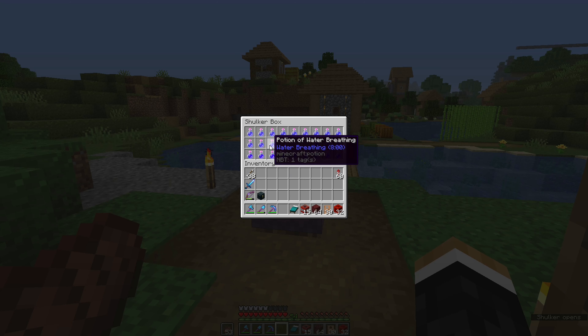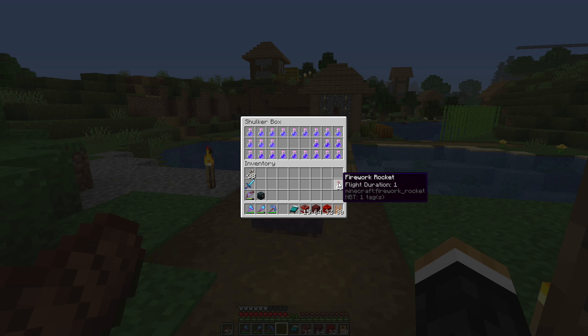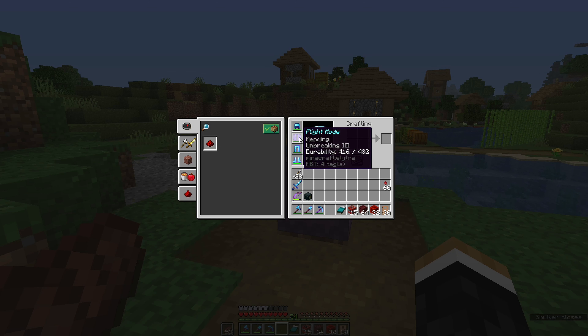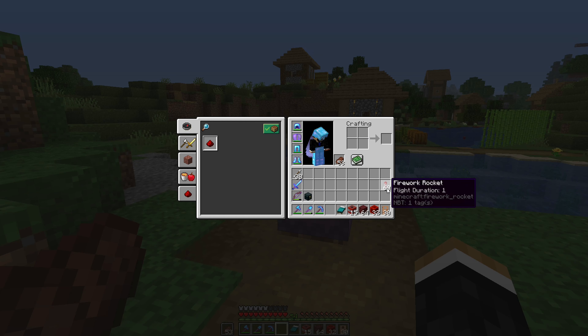As you can see, I have a whole bunch of potions of water breathing and potions of night vision to make our lives easier so we don't have to keep resurfacing. We also managed to make ourselves some rockets because we're going to use our elytra to get there - we finally put mending on it. We don't have too many rockets but it should be more than enough.